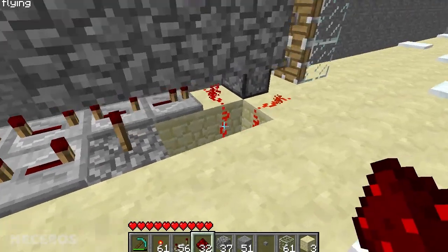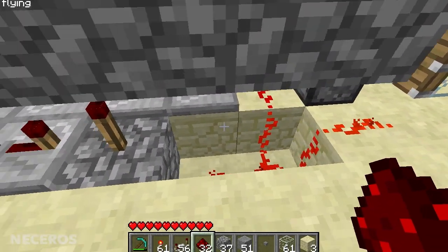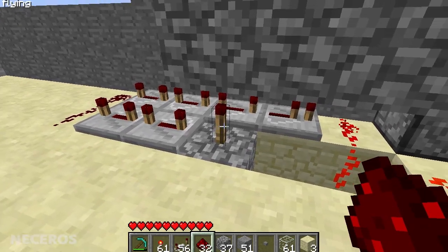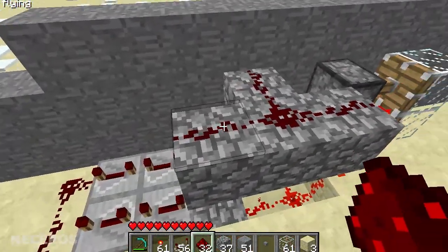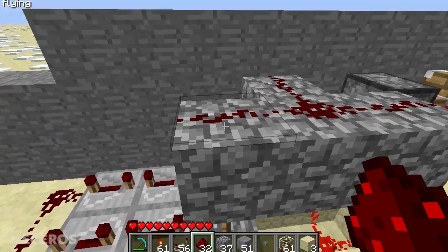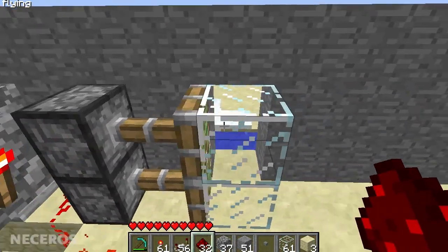Once the delay hits this wire, it activates - this wire turns this torch off, which then turns this wire off, because this torch is powering this wire, which turns this on and closes the door.